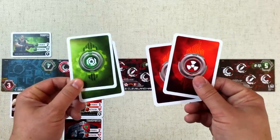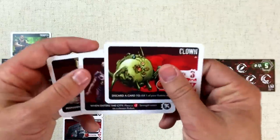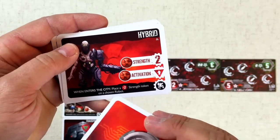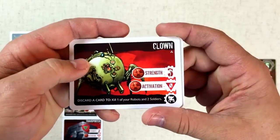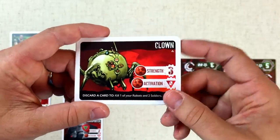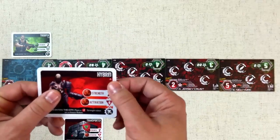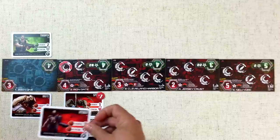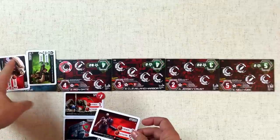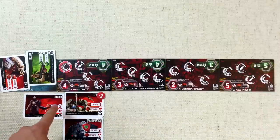At the beginning of the next turn, each player draws two cards, then it's the Moloch player's actions. They have Spiders again — we know what that does. They've got the Hybrid: you can use it every time it enters a city to put a plus-two strength token on a chosen robot — really strong. Then there's the Clown at three strength: you can activate it to kill one robot and remove two soldiers. You can also use the Clown to just explode a robot. These are all really powerful cards. The Moloch player decides to put the Hybrid down into the Iron Gate.